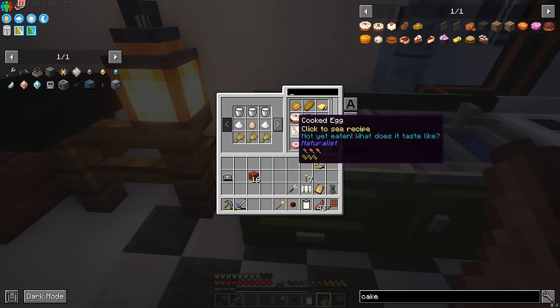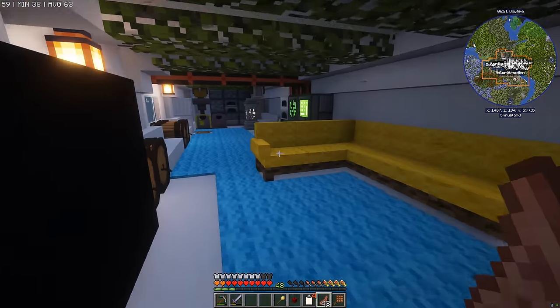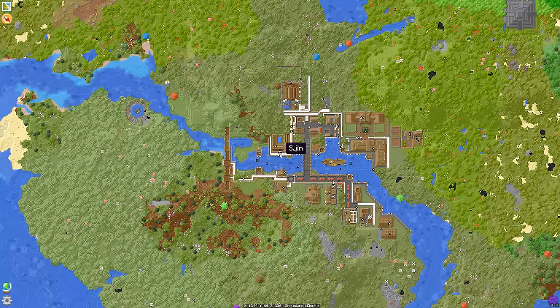There it is — cake! So four of these. It's one egg per cake — ugh, egg hunt. Well, we've kind of got time to burn. And if I look at the map, I am sure we can track down some chickens.